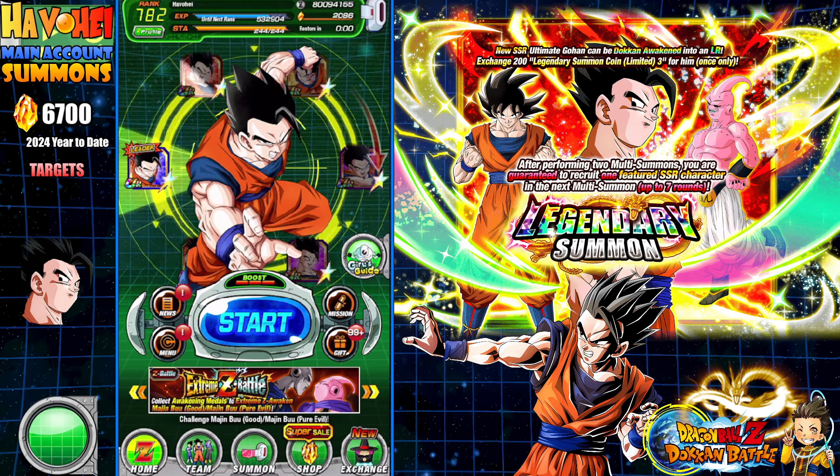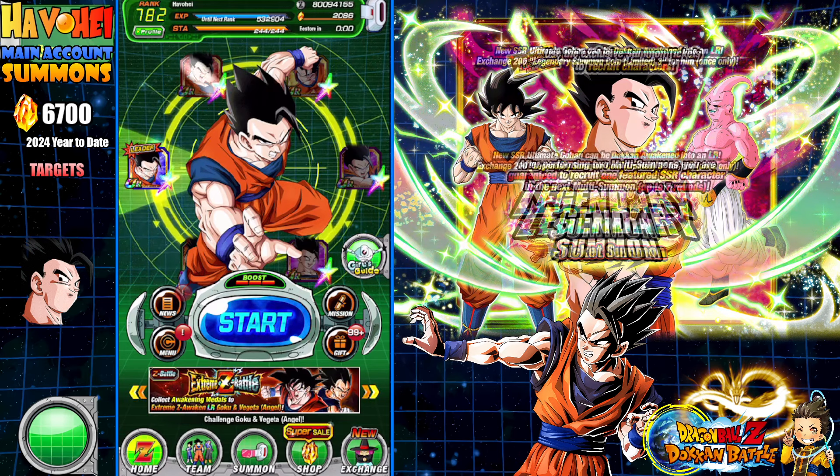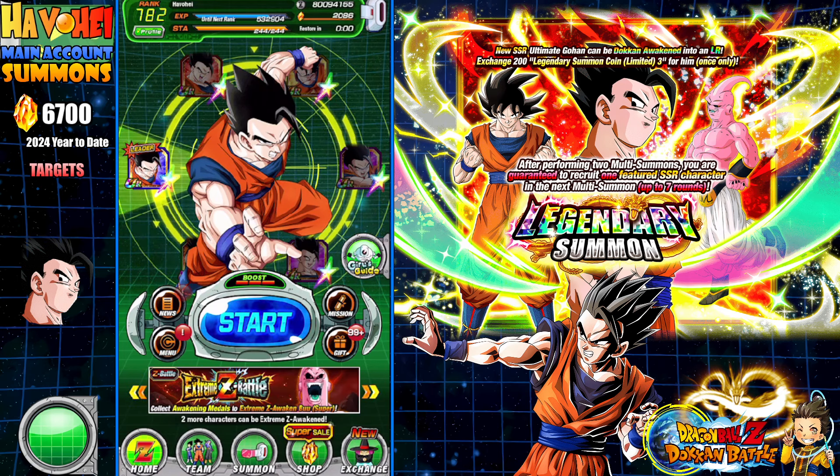We have the nine-year anniversary coming around the corner that could test my wallet and Dragonstones. We're gonna be summoning hopefully on just the ticket banner first, and then if we need to summon on the regular banner, we'll go ahead and do so.